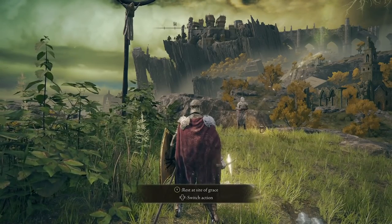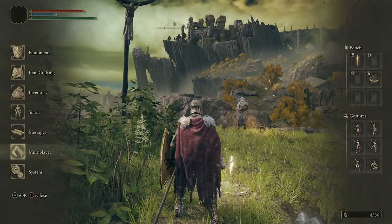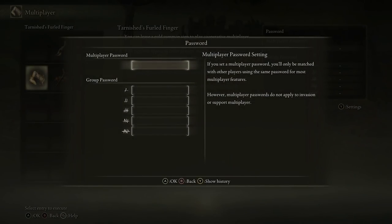For co-op, the very first thing you want to do is open up your menu, go to multiplayer, then press Y on Xbox to open up the settings and set up a multiplayer password. The reason you're going to do this is because if you and a friend set up exactly the same password, when you are looking to summon them you're not going to see all the other players. Make sure you set up your passwords when you are playing co-op.